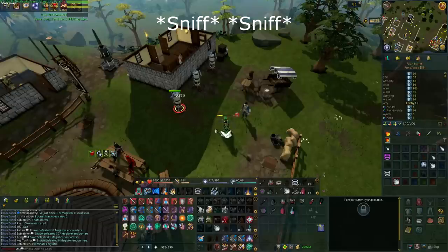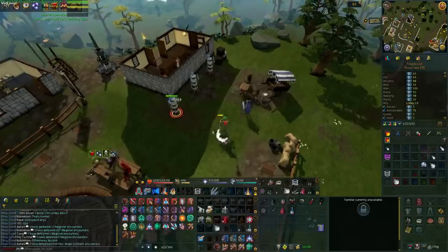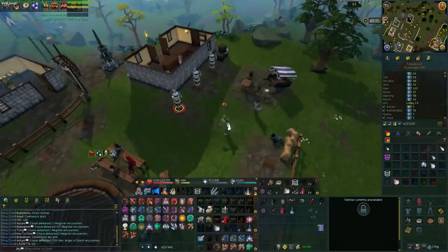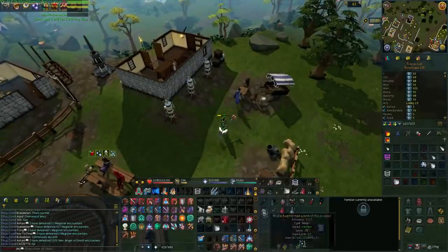The reason Fortick auto-attacking works is because if you switch between the two — waiting one tick between switching from the wand and orb to the staff — you get an auto-attack of the staff in, because the set rate before was set to a wand and an orb.